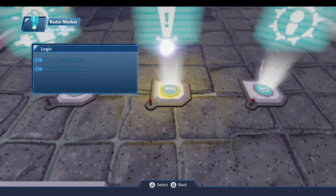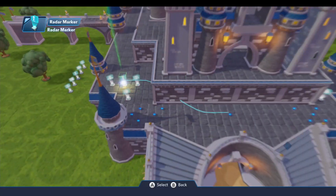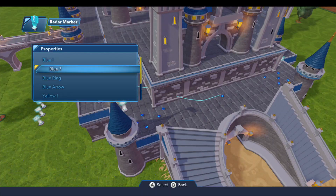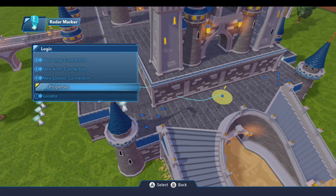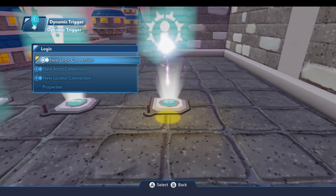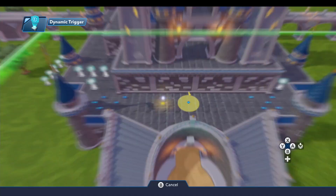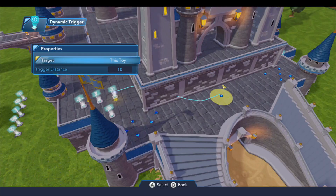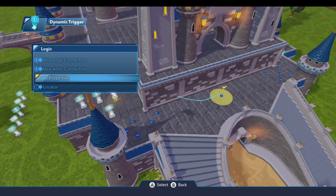The radar marker — we're going to connect this up to the locator right here in the middle. We're going to set the properties: the beacon type is going to be a yellow ring, the beacon location is going to be the locator we just connected, and we want this active by default. That tells the player where to go to start the main mission. Now this dynamic trigger — we're going to connect that up to that exact same locator. This will handle the case when the player approaches this locator. On the properties for the dynamic trigger, the target is going to be the locator, and I'm going to set the trigger distance to six.